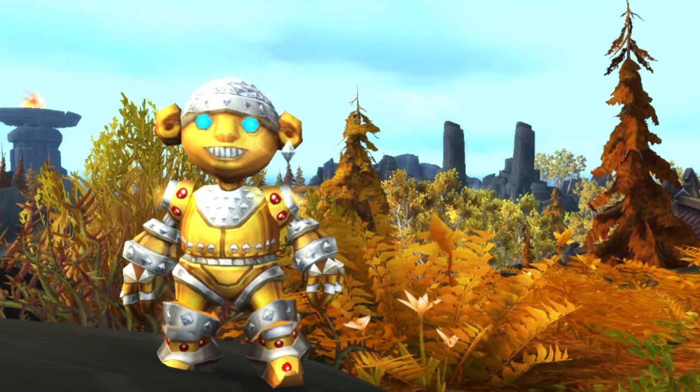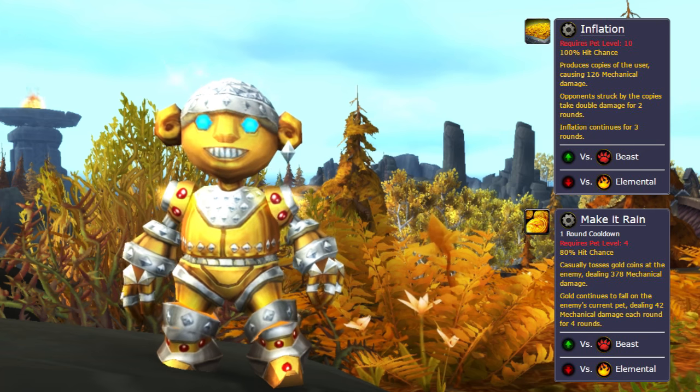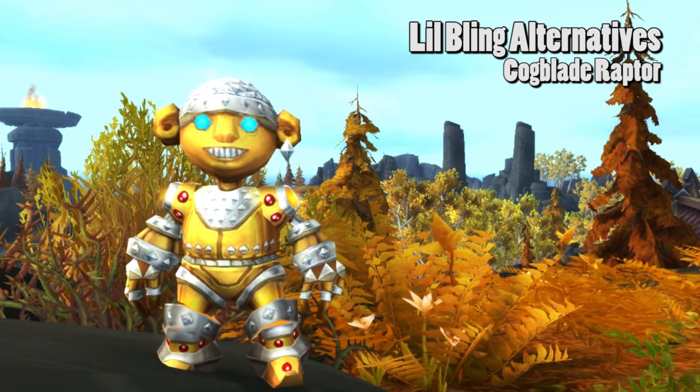For Little Bling, we're going to use Inflation and Make It Rain. Your only other option for anti-beast here is really Cogblade Raptor with Exposed Wounds and Batter.